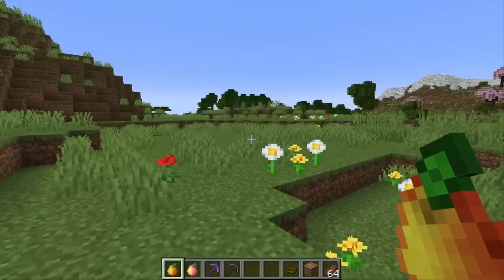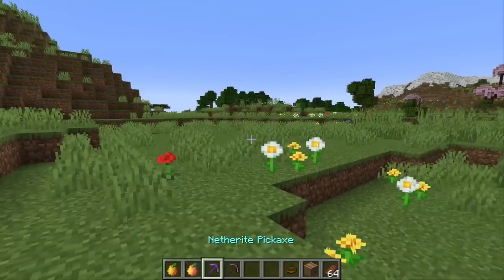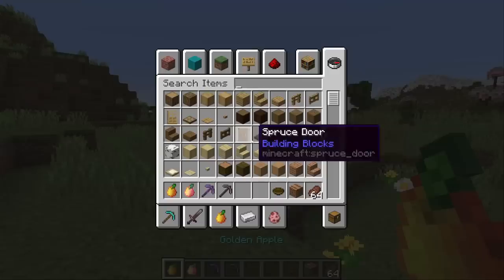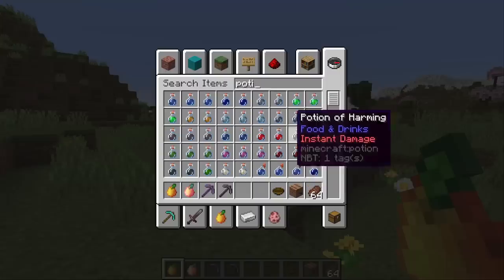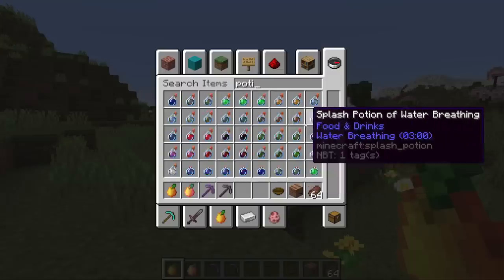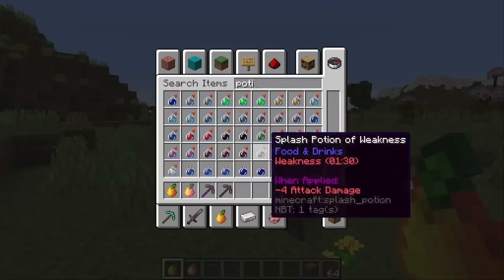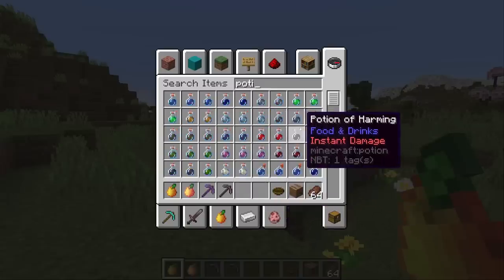The enchantment glint has also been adjusted again over the last couple of weeks. It was really hard to tell enchanted items apart from non-enchanted ones, but this week it definitely got better — at a quick glance I can tell if a pickaxe is enchanted or if you have a notch apple versus a regular golden apple. Additionally, potions no longer have the enchantment glint, so you can now see the color of the potions a bit better and distinguish them more quickly.